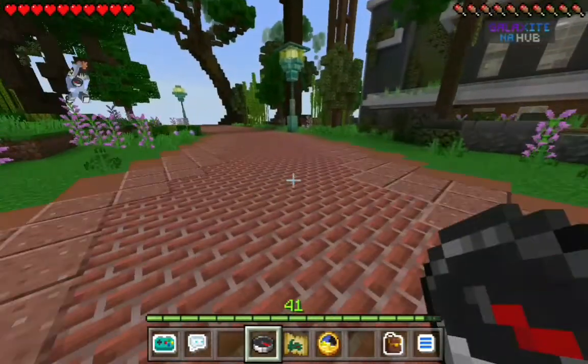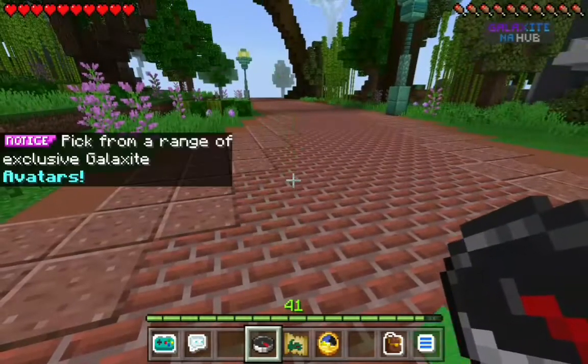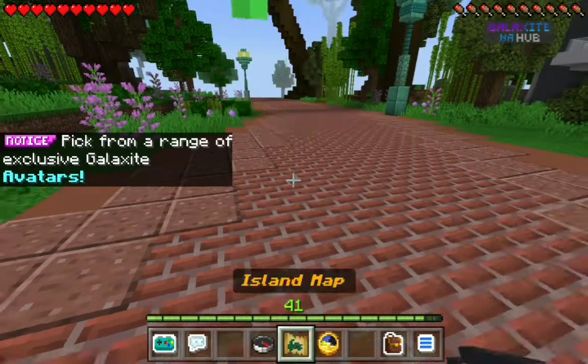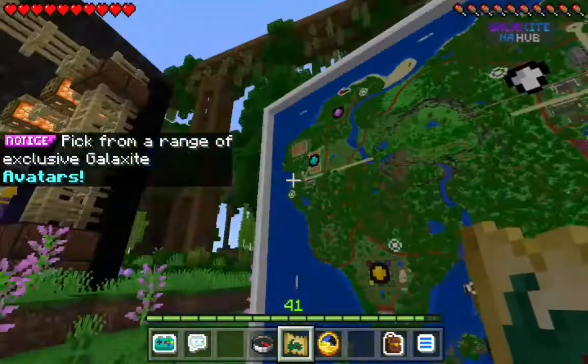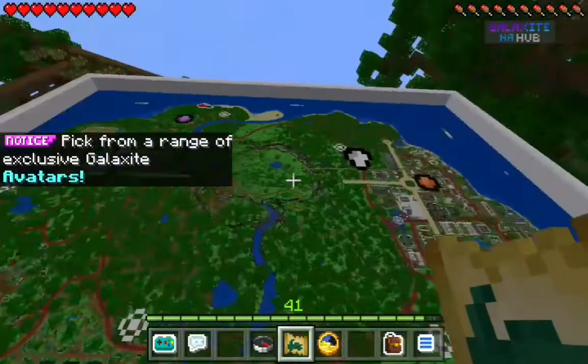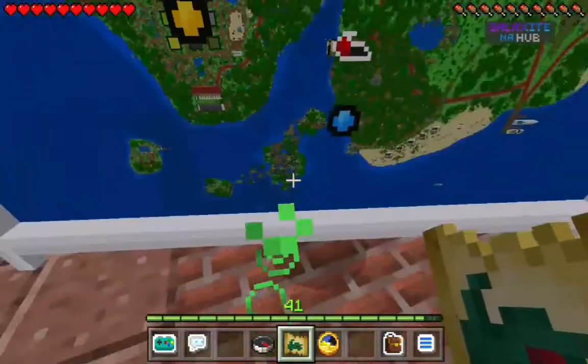I'll be doing a video where I go and find all the landmarks, but in the middle of your hotbar you have the island map, where when you use it, it just spawns a giant map in front of you. That symbol is you, and these are all the different locations — the little dots.